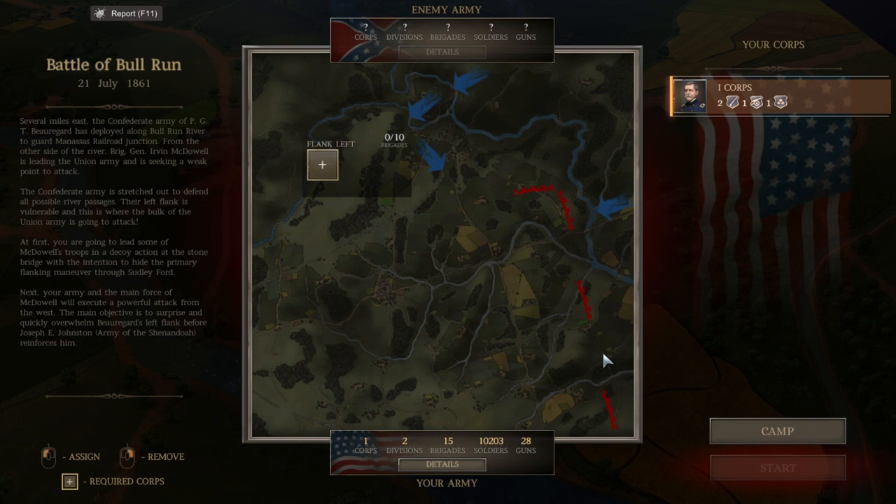Okay, so we're going to join the attack on the left flank. You can see here the Confederates have their historical defensive positions along the river and the Stone Bridge. The Union launched a flank attack around the Confederate left flank, the Union right, and attempted to outflank — fought General Stonewall Jackson and many other units. That's somewhere around Henry House Hill, where the historic 'there stands Jackson standing like a stone wall' occurred. Brigadier General McDowell is leading the Union Army and seeking a weak point. The Confederate left flank is vulnerable and this is where the bulk of the Union Army will attack.